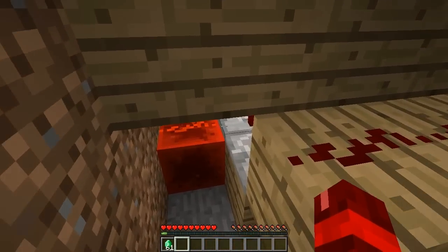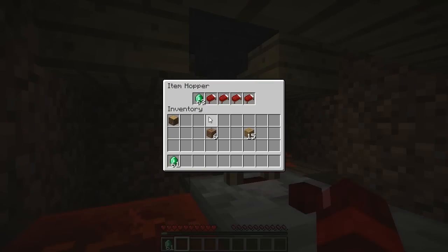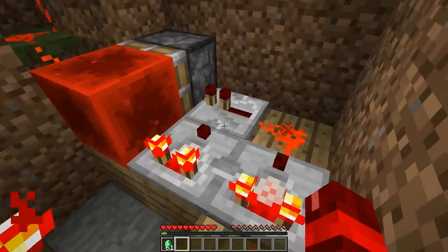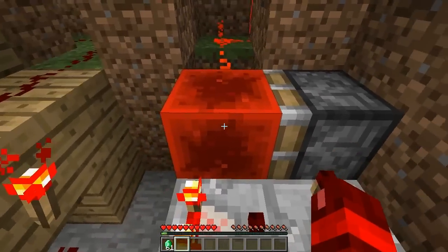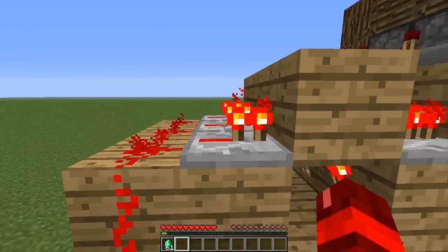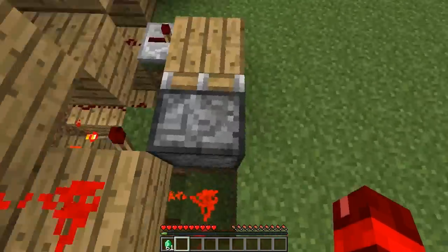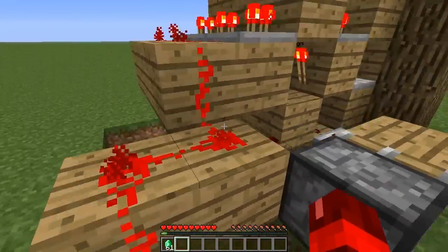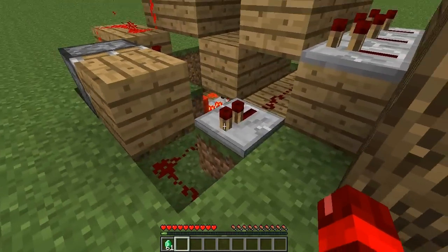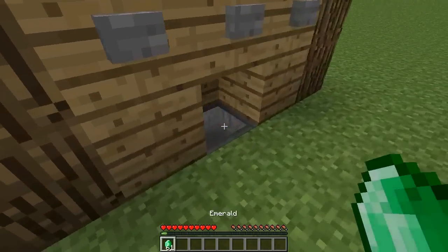Now I'm going to try and explain how this works. When you put your emerald in, it checks to see if it is an emerald. If it is, it sends out a pulse which turns off this redstone torch. This here is a T flip-flop and it moves this redstone block over. It turns off this redstone signal which turns off these redstone repeaters. This is the safety mechanism so it will always keep these repeaters on.